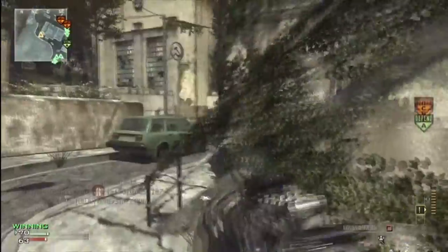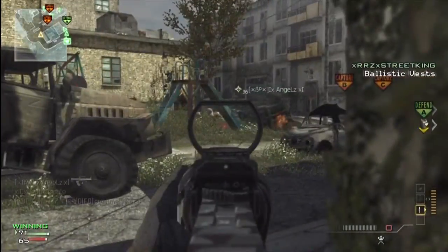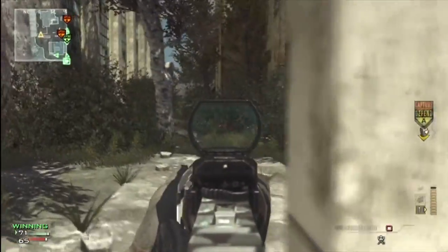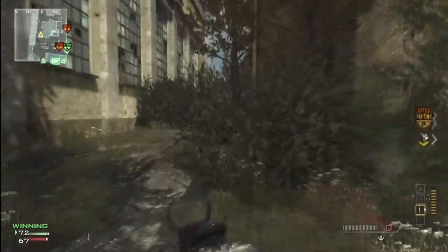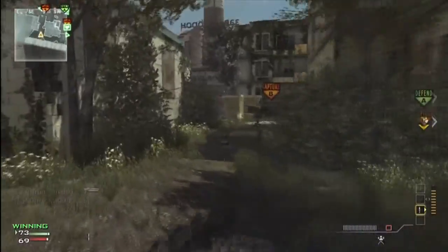The perks I was using were Recon, Quick Draw, and Marksman. Quick Draw is for the faster aiming, because if you're using a three-round burst gun you kind of want to be aiming pretty quick. And Marksman, just because it's a medium-to-long-range type of gun, so I want long lines of sight just to see their name tags.